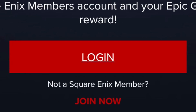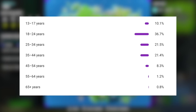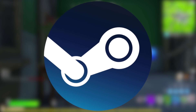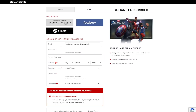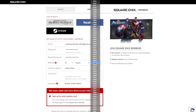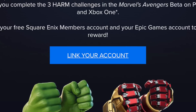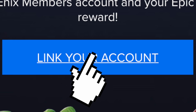Just hit the login button if you have a Square Enix account — which I doubt you do — or a Facebook account, or more likely a Steam account. If you don't have any of those accounts, just push the join now button and create a Square Enix account; it's completely free. Once you're logged into your Square Enix account, assuming you use the link I gave you, you should see a 'link to account' button in the very middle, so you're going to want to click that.